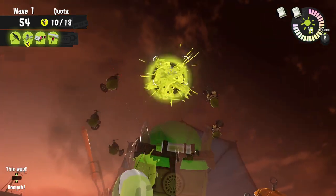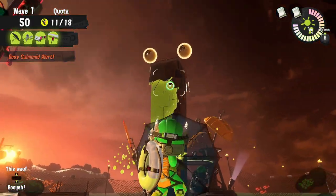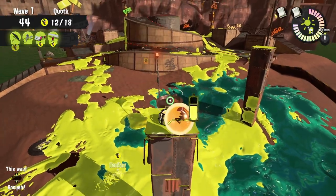The best thing to do is to swim up the tower and take them out one by one. You can also take them out on the ground, but just make sure that you pay close attention to your surroundings because you could get splattered pretty easily and you're pretty vulnerable.